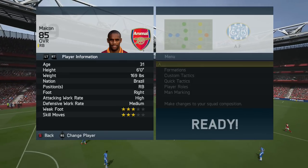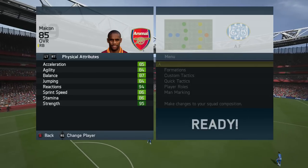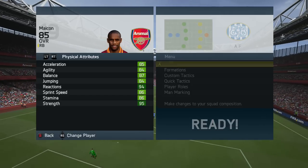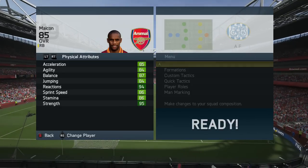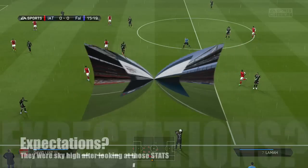He weighs 169 pounds and he's 31, but it doesn't really matter. It's a shame he wasn't great for Man City back in the Premier League, but look at this — 95 strength, everything else in the 80s, it's just amazing. Sprint speed 86 and acceleration 85, this guy is no slouch and he's got the strength to go with it. He should be the best right back in the game, and he's got 99 aggression as well.